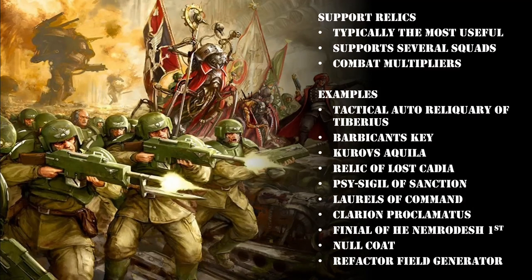Starting off we have the Tactical Auto-Reliquary of Tiberius - a very simple relic. It goes on an officer model, and in your command phase the bearer can issue one additional order that it knows. This is a fantastic relic to put on a command squad. A really cool combination is to take the Tactical Auto-Reliquary of Tiberius plus Superior Tactical Training on a Cadian command squad and have a unit that can do two orders a turn at 24 inch range, including both perfect disorders and regimental orders. It's one of the simplest but also one of the best.